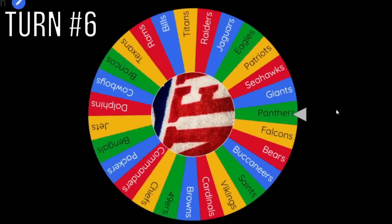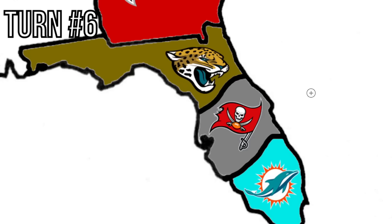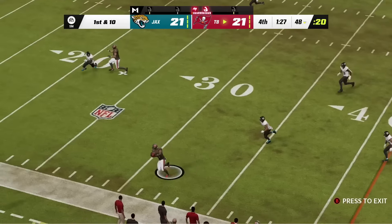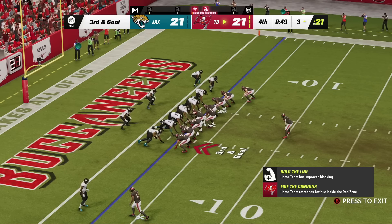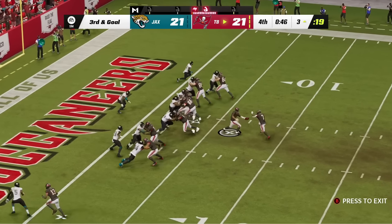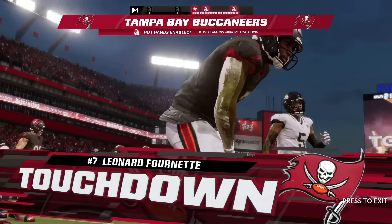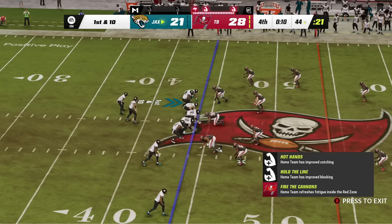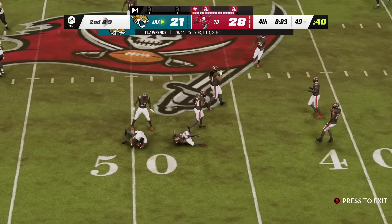We get the Jacksonville Jaguars next. Their arrow goes straight south, landing on the Buccaneers for the Florida matchup. Brady starts at midfield — a big completion to Russell Gage for about 30 yards. The Buccaneers drain the clock and hand it off to Lenny for a touchdown making it 28-21. With only 11 seconds left, Trevor Lawrence throws a 5-yard pass that does nothing. Buccaneers win 28-21.